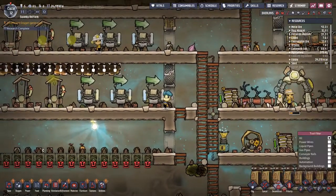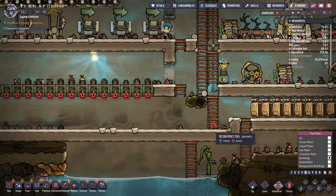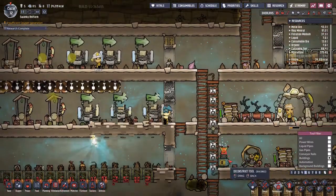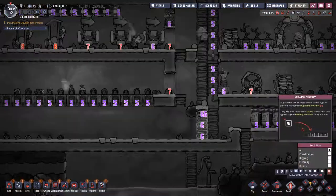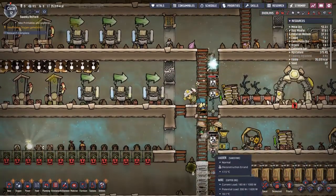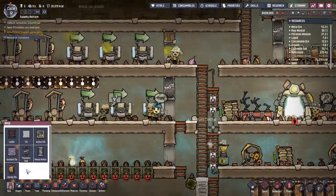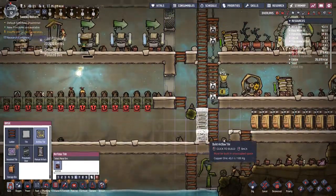In the meantime, if I destroy those background buildings and extend this ladder all the way down - do that ladder, then just deconstruct that. Now we will need to start putting in some air tiles, air tiles there. What do we have? We've got six: supplying, research, and farming.